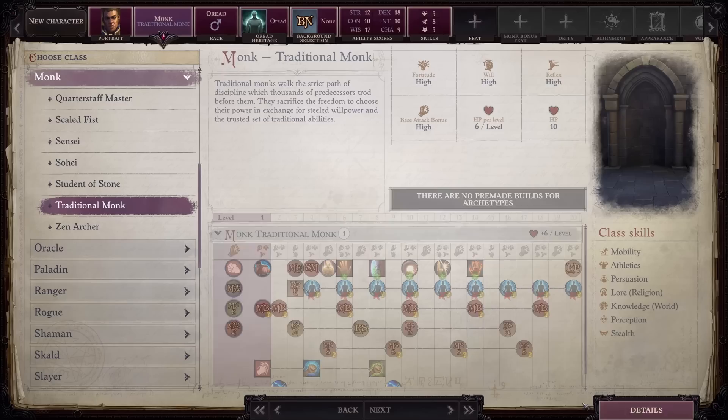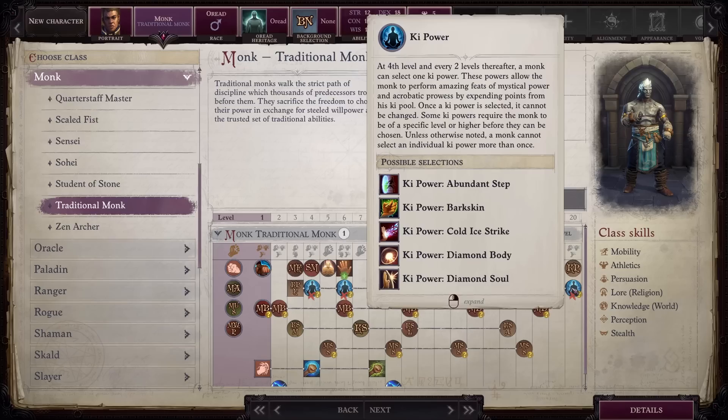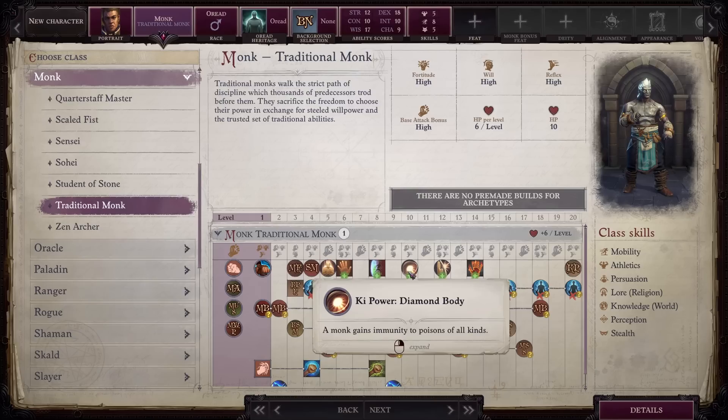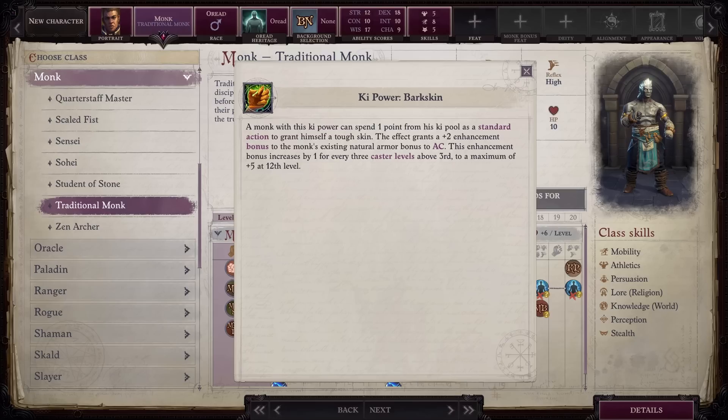Next up is Traditional Monk. You lose four rankings of ki powers, which is definitely impactful, but not necessarily a death knell. You also lose the ability to choose your own ki powers and instead must stick with the ones that have been chosen for you. I rank this class in F. There is no reason to take this. Losing bark skin and true strike is absolutely unacceptable and makes this class worse than all of its peers.